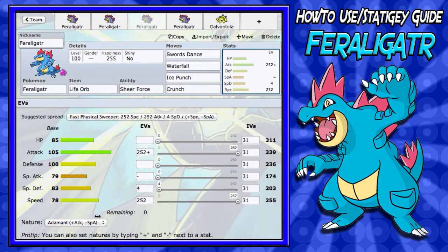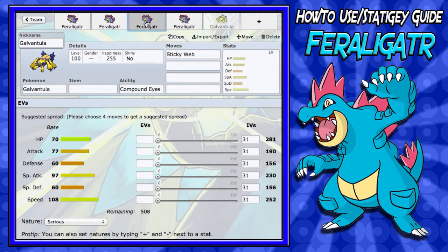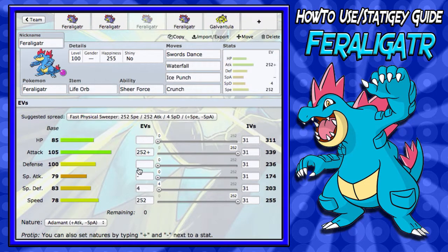Finally, for the Nature, it's switched up this time — you're going to want to run Adamant. Since you have Sticky Web support, you're not really worrying about outspeeding anything. And with the attack boost from Adamant Nature combined with Swords Dance, Sheer Force, Life Orb, max Attack, and Adamant Nature, this thing is going to be hitting like a Slaking practically. Very good set if you want to run it.